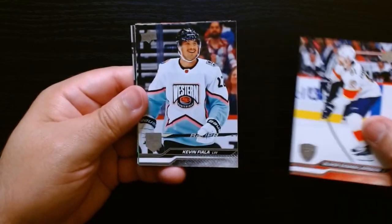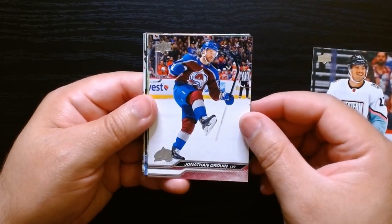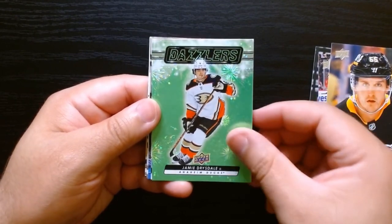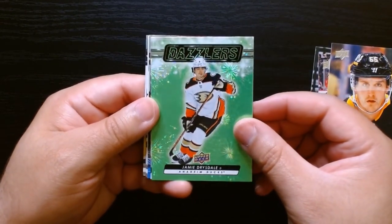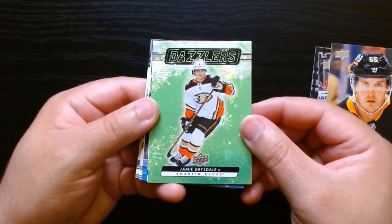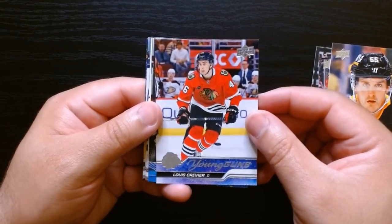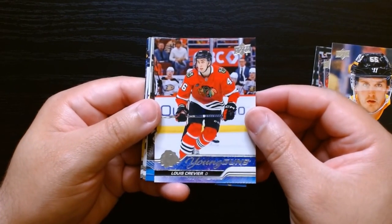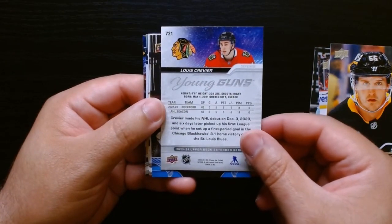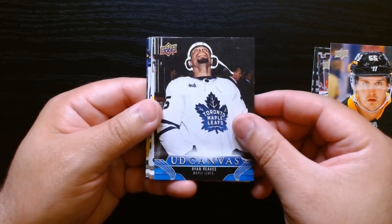That was an eventful second pack. I barely open Extended Series — these packs seem to have like 12 cards in them. Here's our green Dazzler — I think there's one per blaster. This is kind of nice, I'm always a fan of Dazzlers, they're always like the shiniest insert you can get. Jamie Drysdale, and here we have a Young Gun — wrong Blackhawk, but we'll take it — Louis Crevier on this Young Gun.